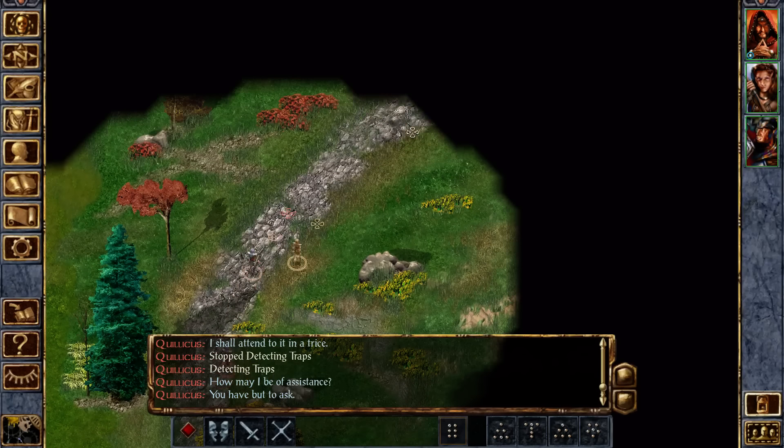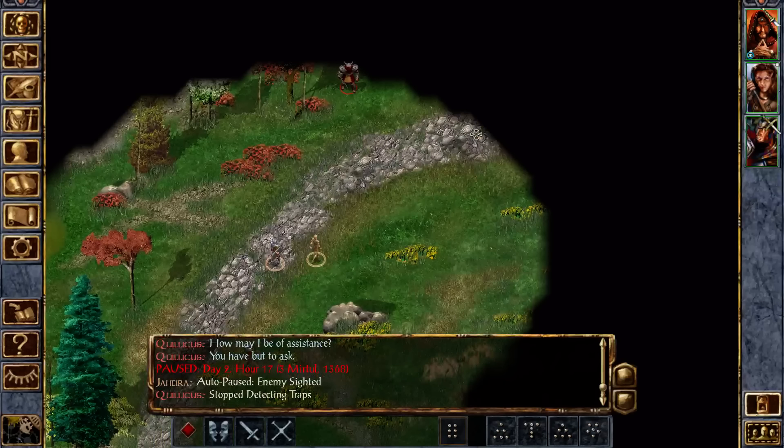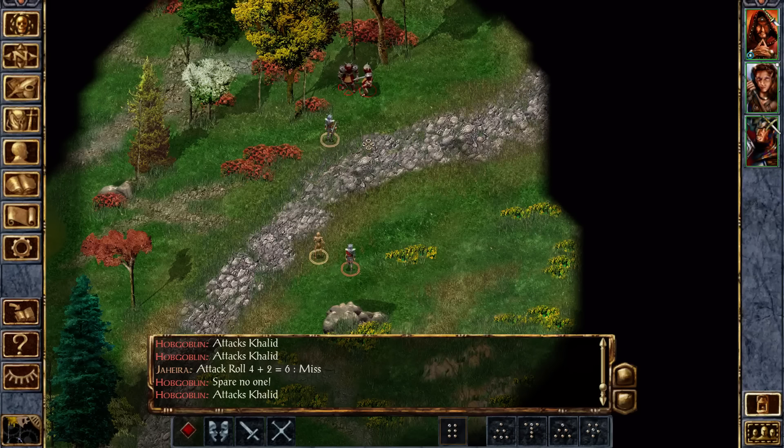By the way, if you do play a wizard in Baldur's Gate 1, you're going to get exploded a lot. In Baldur's Gate 2, wizards are the best thing — spellcasters in general are the best, and wizards in particular. In Baldur's Gate 1, you're very, very, very squishy.